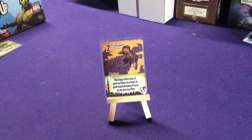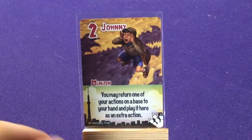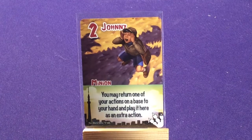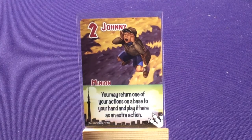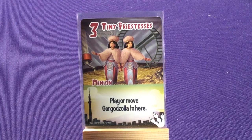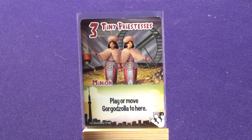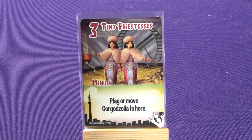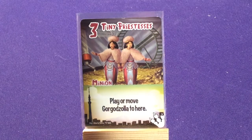The Kaiju are interesting. We have one copy of Johnny — you may return one of your actions on a base to your hand and play it there as an extra action, so you return it and play it a second time. We have one copy of Tiny Princesses — play or move Gorgazola to here — which only works if you're using that Titan. Otherwise it's just a three-power card, which is why they only included one copy.